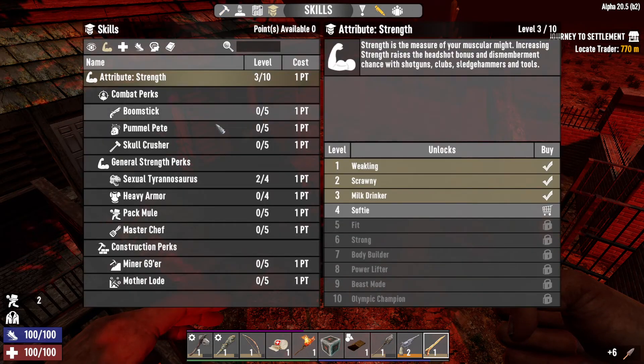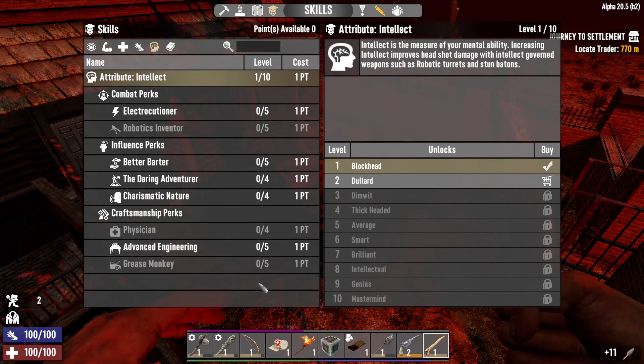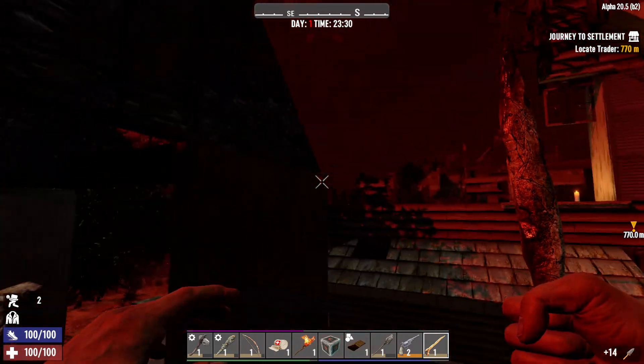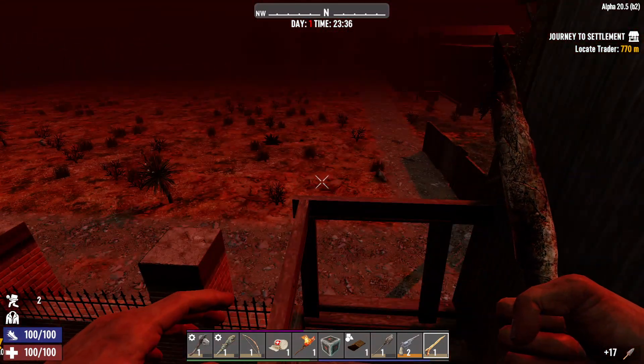Did we get a skill point? I'm sure we did not. For the next point I think we'll go into Pummel Pete, or Advanced Engineering for the forge. I'll go Pummel Pete, because that would just be better at this point.